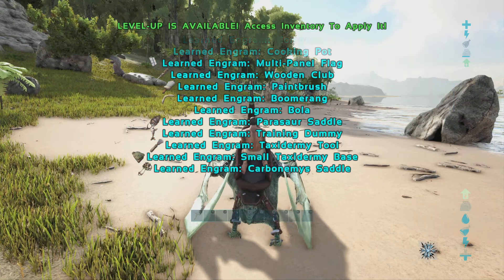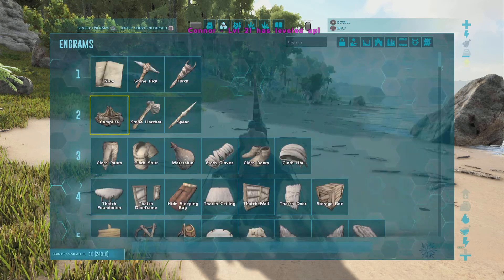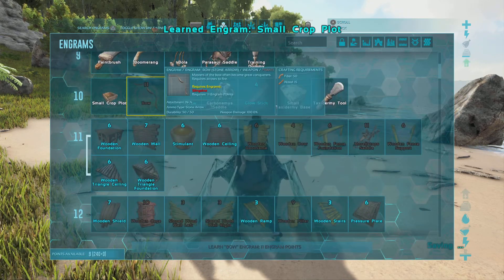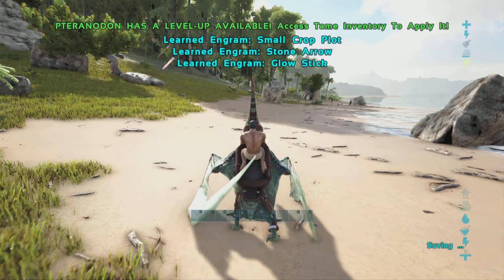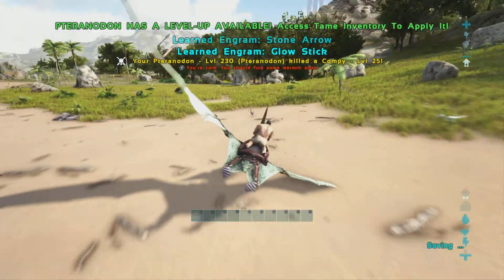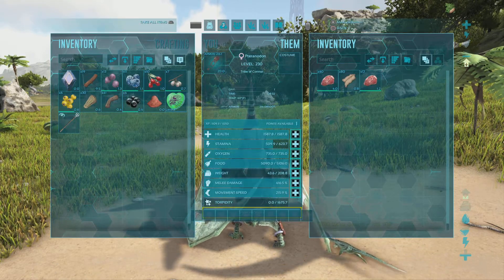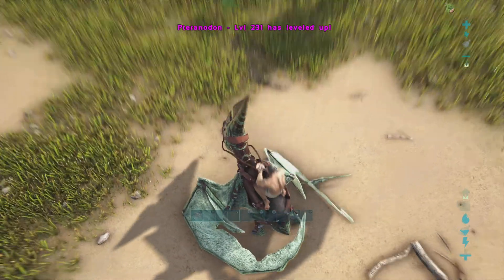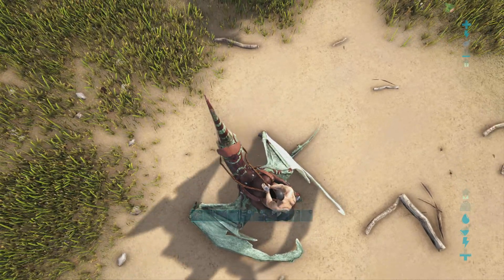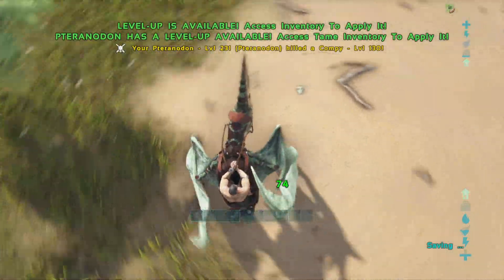I have to do what I have to do. Right, I'm gonna get some fortitude. Why am I able to unlock the aberration engrams? I think another bit of movement speed. Apparently there's a mad giant monkey on this map as well.